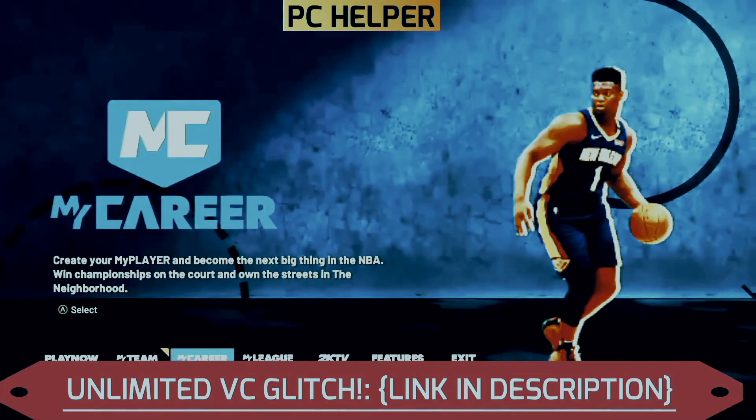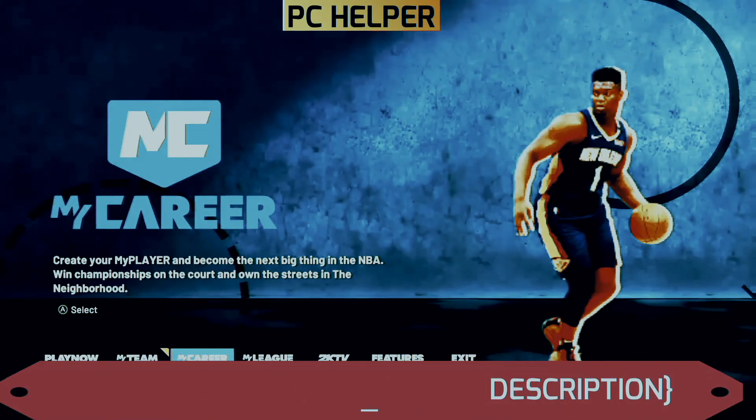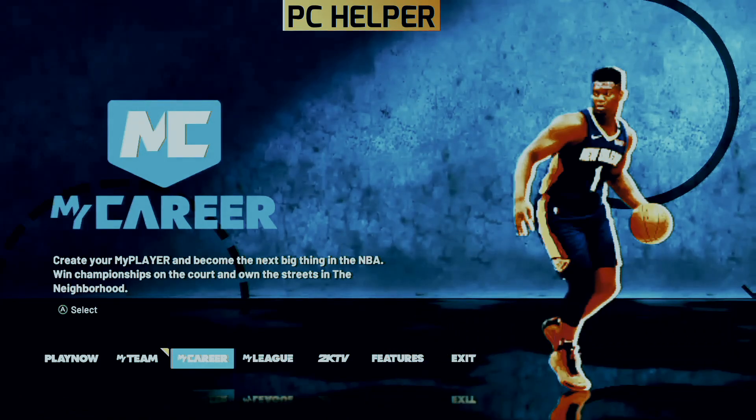And now without any further ado, let's get started. The best way to utilize this VC glitch is when you are done playing 2K21 and you are going to do something else, because you don't even have to play this game to get the free VC. So just follow my instructions very carefully and you'll get the VC.